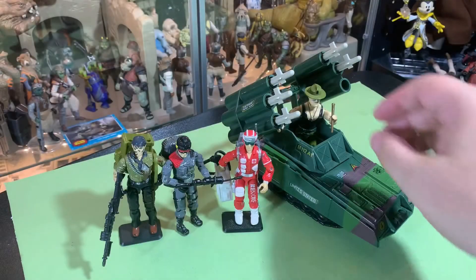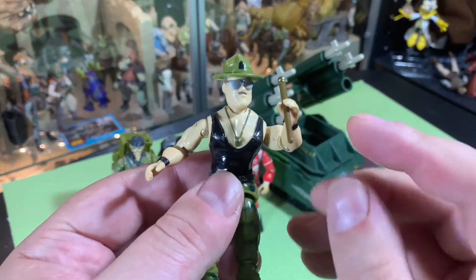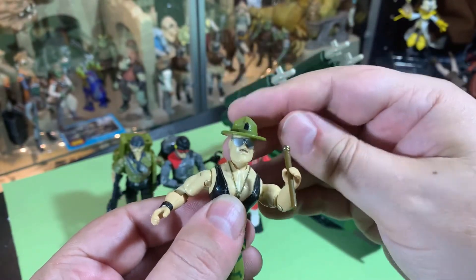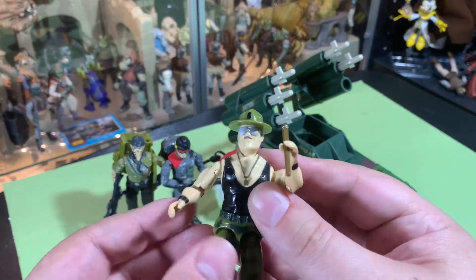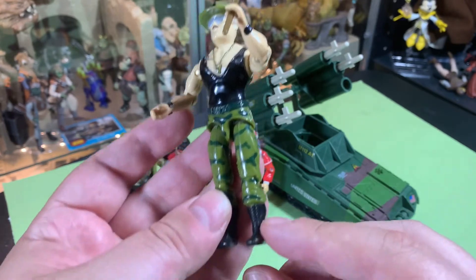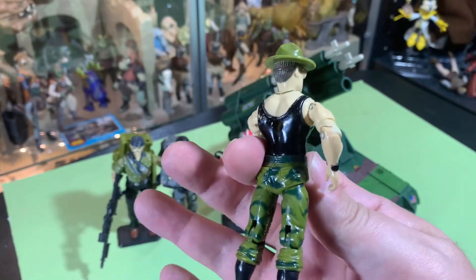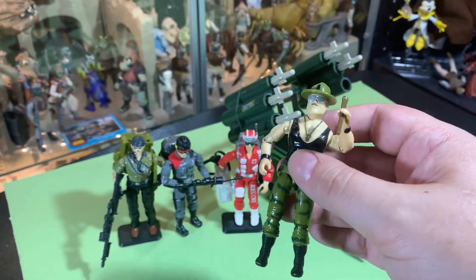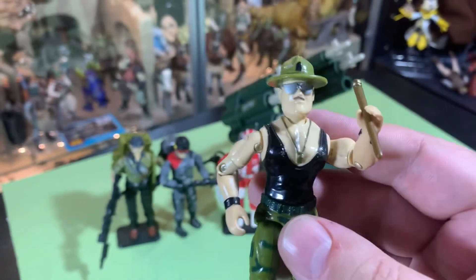First off, I know you guys want to look at Sergeant Slaughter. He came with a baton — a military baton — his hat, and cool sunglasses. It was awesome. This guy had a cool muscle shirt on, dog tags, camouflage pants, and some standard military boots. He was the drill sergeant to the G.I. Joe team. This guy was awesome — he's something else. Sergeant Slaughter is a living icon.